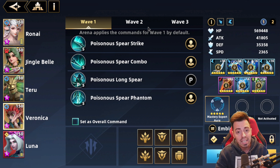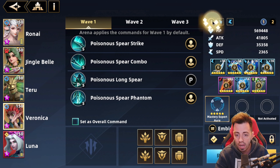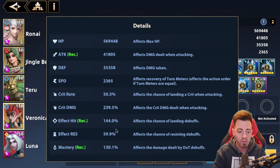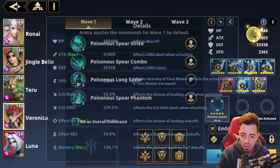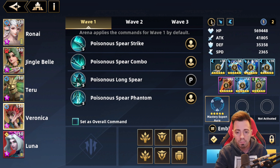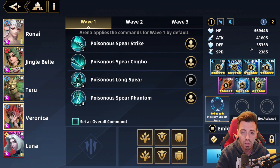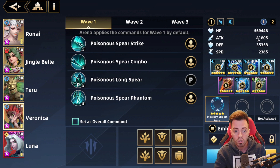Veronica is not built as a damage dealer — she's built as a support. She has a ton of speed and only speed gear. The goal is to have a lot of effect hit, a bit of mastery so she can still deal some damage, but I want to play her to inflict poisons on the boss and play often so she can lower the boss's damage over time. My main damage dealer is Jingle Bell. I tried Veronica with a classic damage dealer build and it was way worse — I wasn't playing often enough, sometimes missing poison layers. The boss has 2,800 speed, so if you have bad speed on her you'll never have poison layers on the boss. Playing her as a support to lower boss damage is the way in this content.